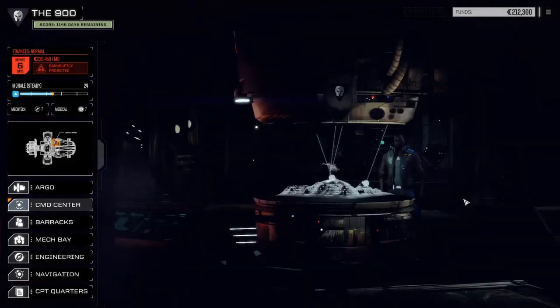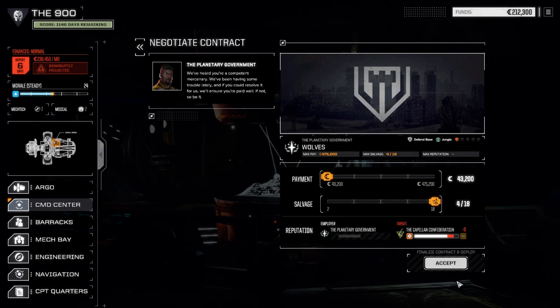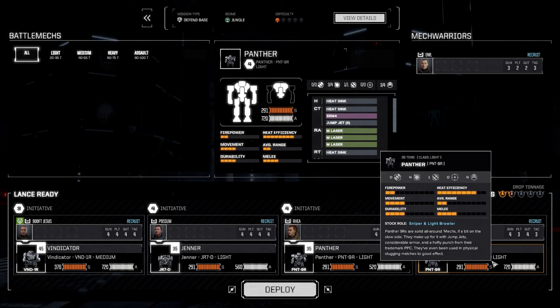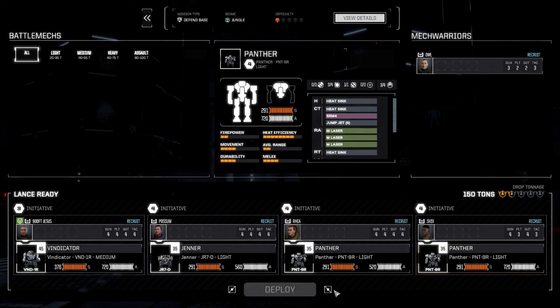Now we're ready to go. Let's go to the command center and check the contracts. There's only one good contract left on this planet — that's Wolves. We have to defend a base; it's a 4 of 18 salvage and I think we're going to go full salvage once again. Capella Confederation — we're going to lose a little reputation with them, but I'm not 100% worried about rep right now. We did pick up a couple of mechs last episode: another Panther, outfitted with three medium lasers, an SRM4, and some jump jets. We pulled the Commando and the Spider out of service to save on monthly costs. Let's deploy and get this done.